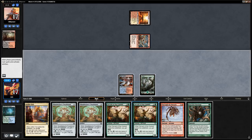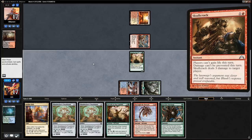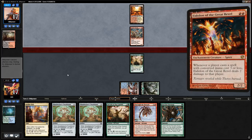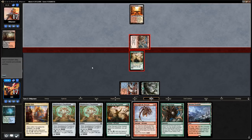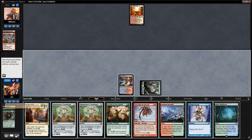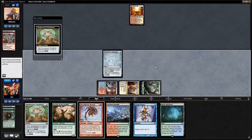If our opponent uses a removal spell on the Servant, that's fine too. The main concern is playing around Skullcrack preventing us from gaining life with the Puzzleknot — which is a reason to play the Puzzleknot first. But we also don't want to keep taking damage from the Guide and we don't want to see an Eidolon, since that can represent a lot of damage. We did find another land though, so we'll trade. Our opponent is stuck on one land, which is good news.